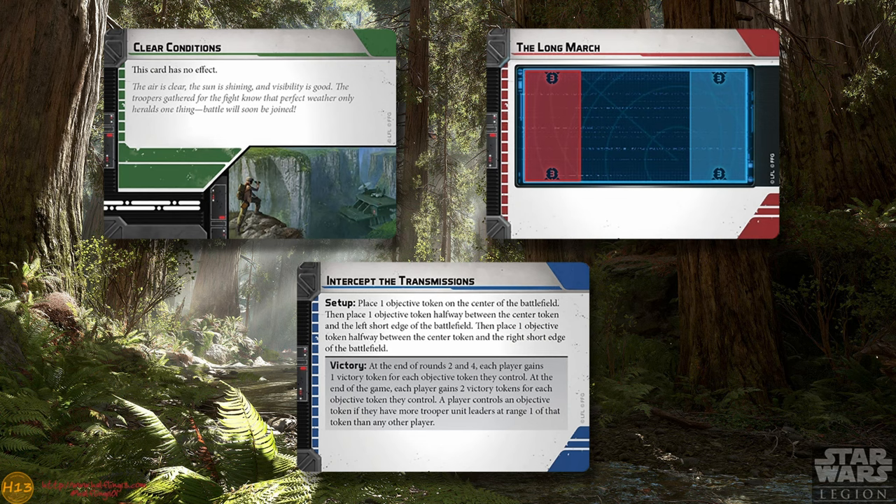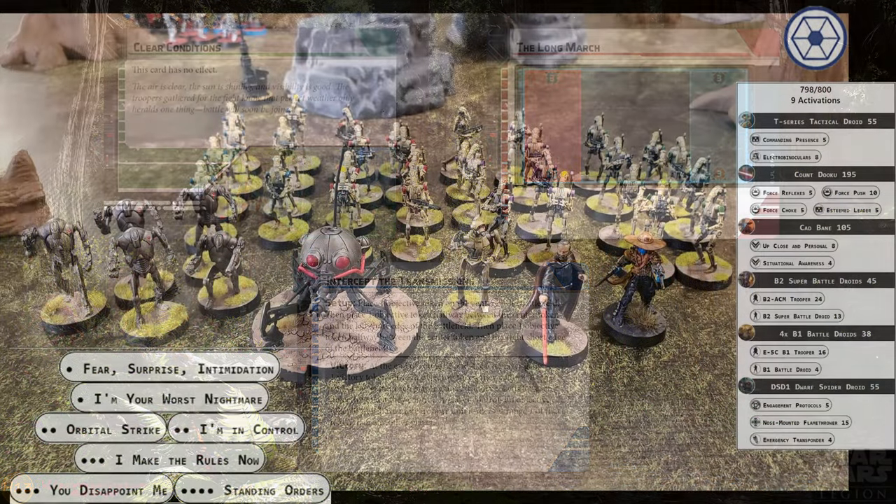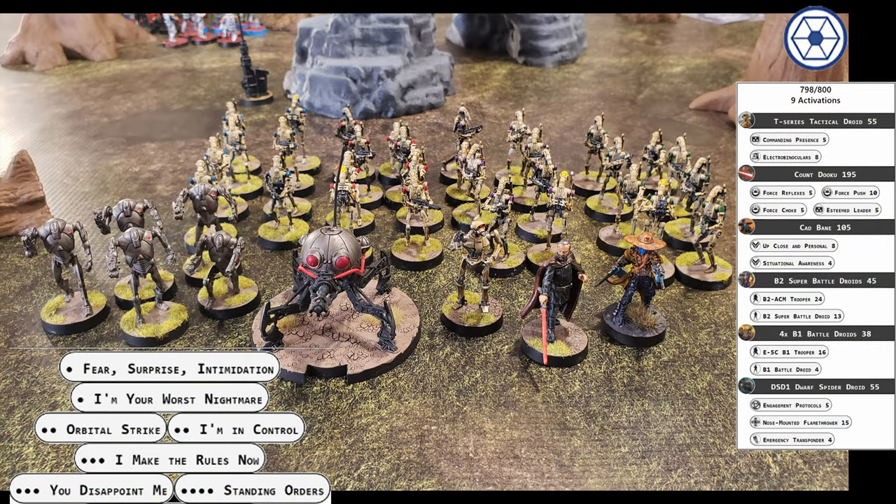The Separatists bring an army led by Count Dooku and a T-series tactical droid played by the super tactical droid. The bulk of their force is five units of B-1 battle droids, a single unit of B-2 battle droids, and a single DSD-1 dwarf spider droid.